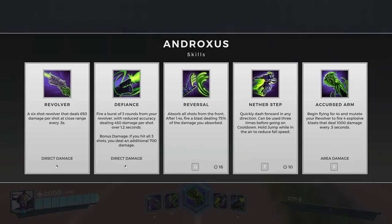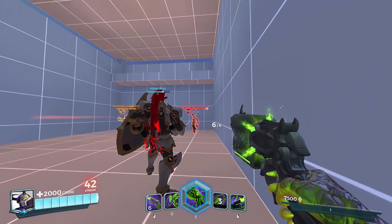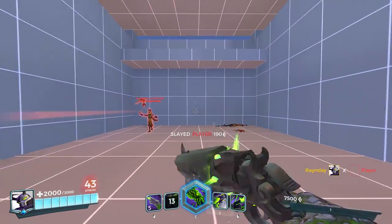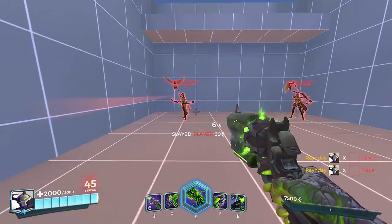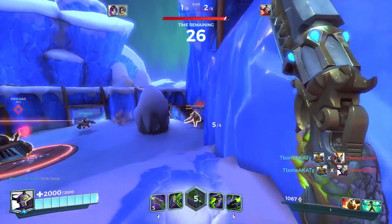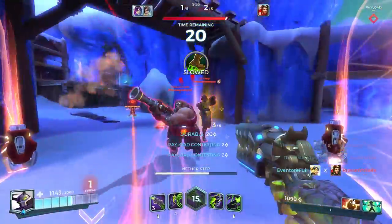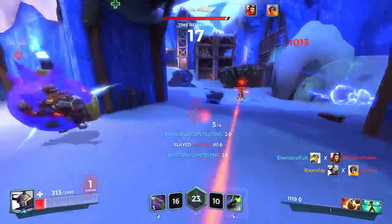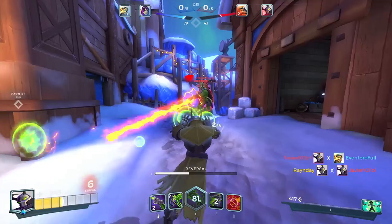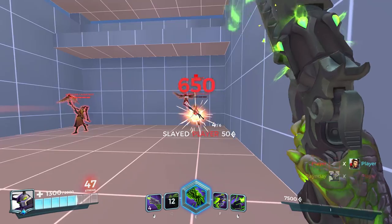Andro's Q ability is called Reversal. Reversal is a unique skill that actually absorbs all shots fired at him from his front side — his backside is still exposed and vulnerable. After a little more than a second, he fires the absorbed power back wherever his cursor is facing, dealing a large percentage of that damage back to the target. This is a great stall tactic, as it signals opponents to stop shooting at you, buying time for cooldowns or repositioning. Landing the Reversal damage back onto a target and following up with a quick revolver shot can oftentimes kill enemies before they can react.